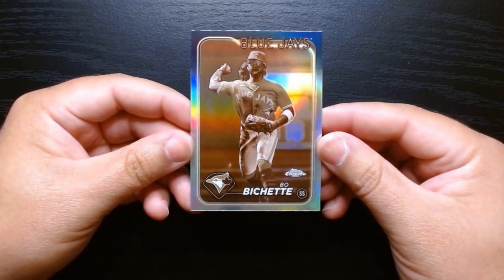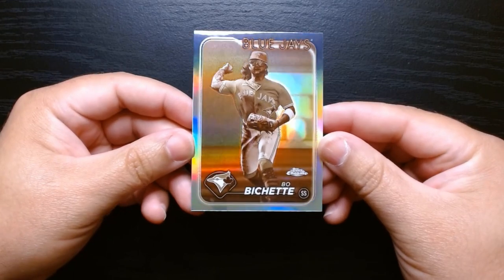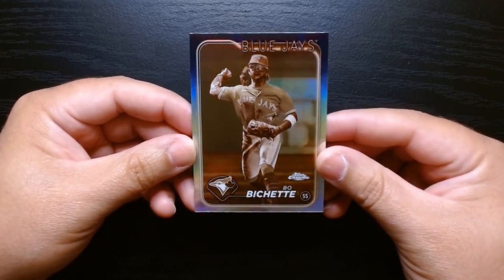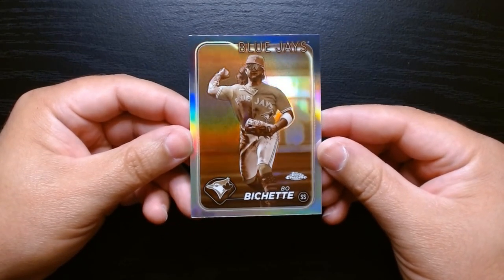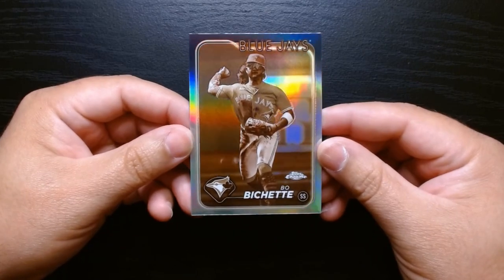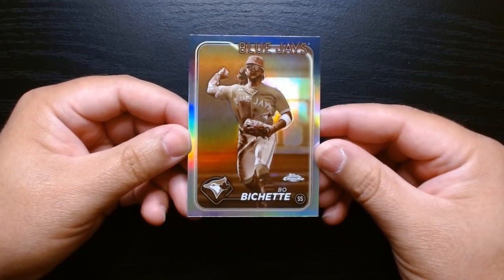Those look nice, and we have a sepia of Beau Bichette. At least it's a better name than I've gotten in one of these — every time I get someone who I think is in the minors or playing in Mexico somewhere. So I'll take a Beau Bichette this time around.